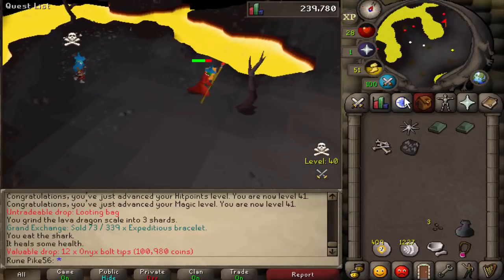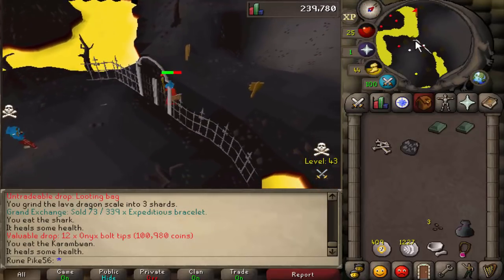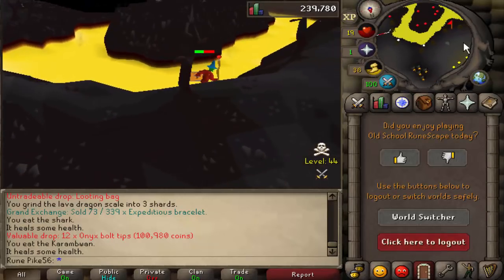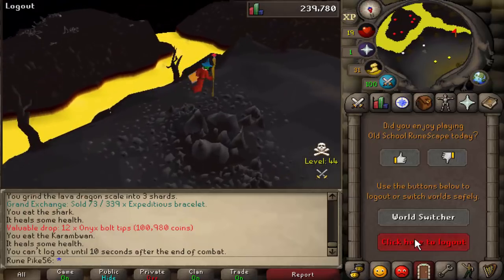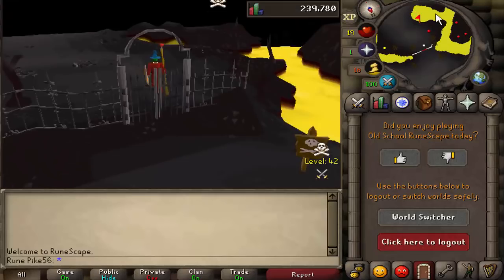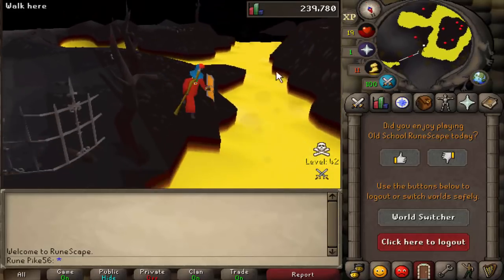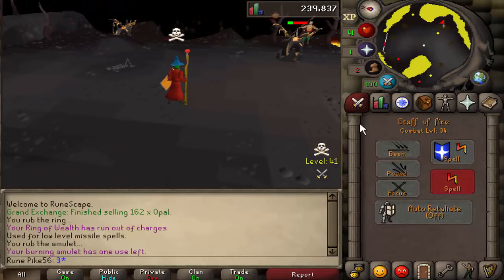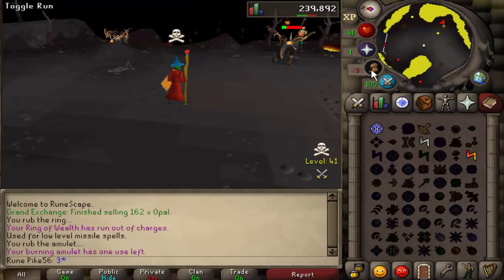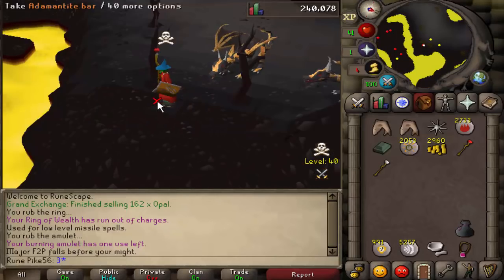I just got onyx tips, are you serious? Did I actually just get onyx tips as well? Oh my god, I might actually be able to get out - no, I'm not getting out. I survived, but there's onyx tips on the ground. I think he picked them up. He actually picked them up. I'm done. I've literally schooled up - I don't have any run energy though. Why am I trying to PK this guy with fireball with no run energy? I actually got him! What did I get? Not bad - 50k.